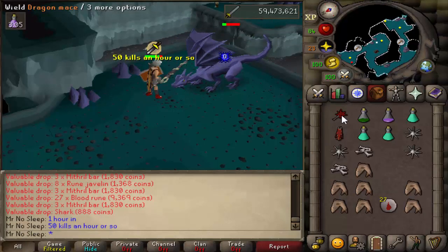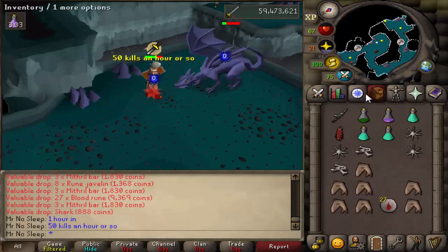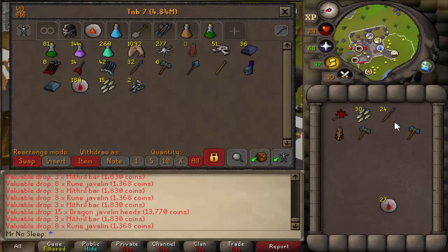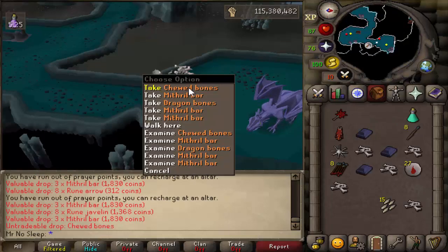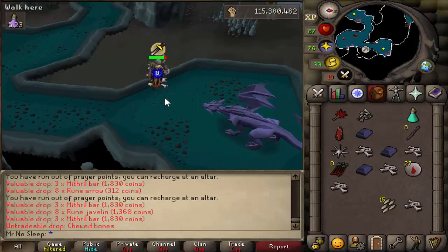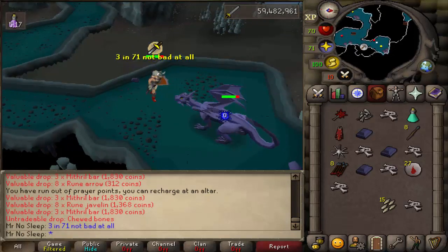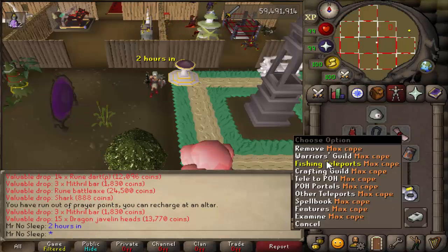We have rune light so we'll see what the overall amount is from these 10 hours. At one hour into the grind, I was averaging just about 50 kills per hour with this setup. Gotta love that fighter hat — that extra stab bonus is one of the best in the game, and you can get that at Barbarian Assault as well as a torso, which would be good here if you can't afford Bandos.